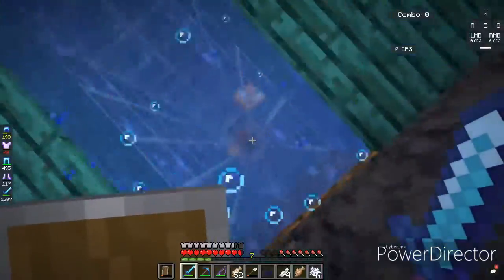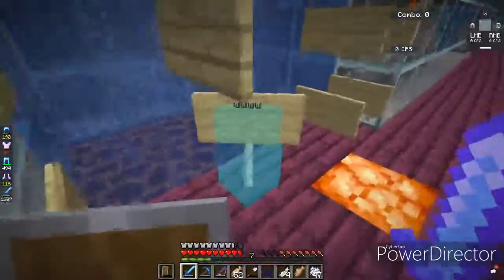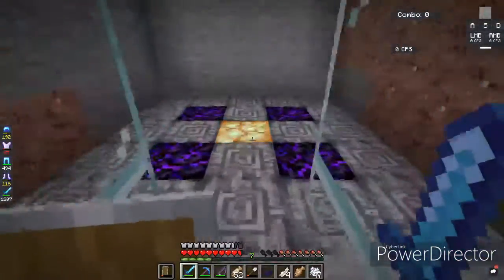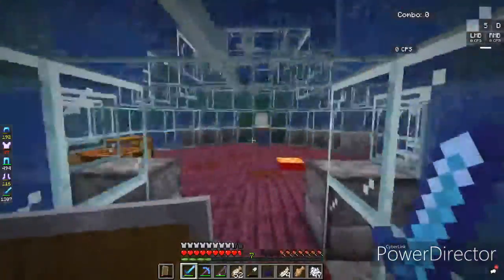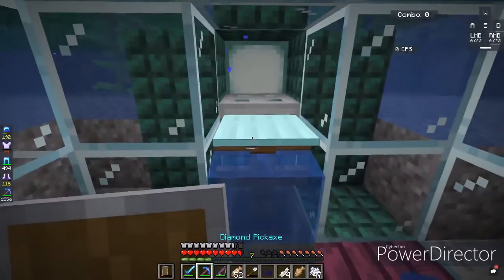Then you come down here, I have like my little water elevator, and you go in, and Soul Sand brings you back up. And then this in here — you'll see what that'll be for in a later episode. But then we go out here — this is the underwater fortress, this is like my main hub. This is my AFK fishing farm.